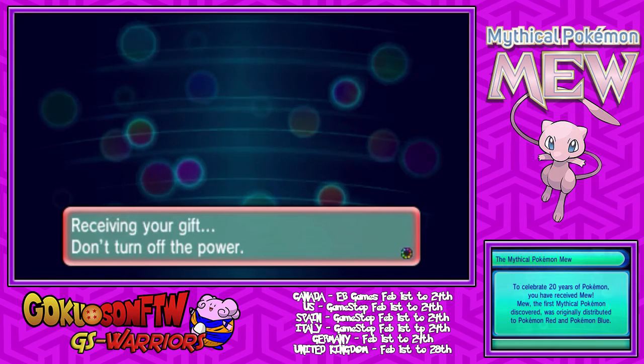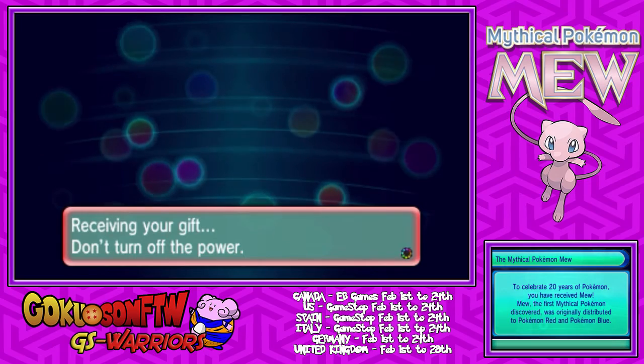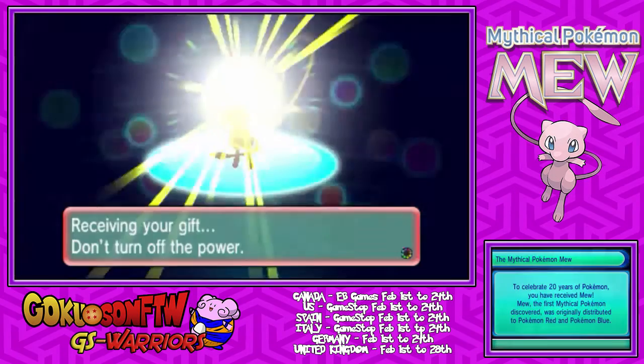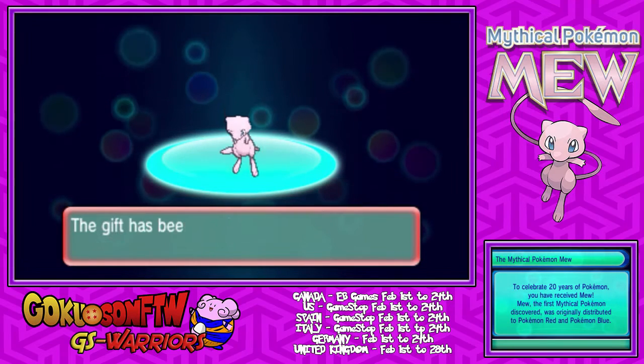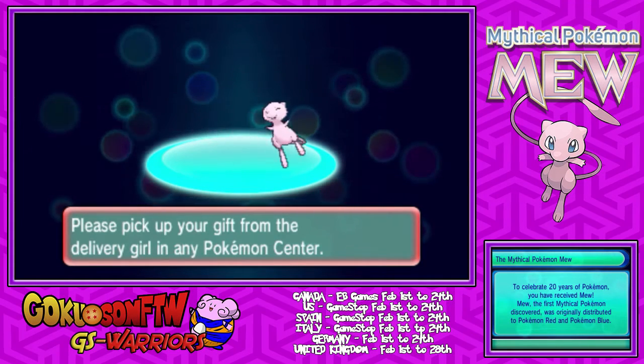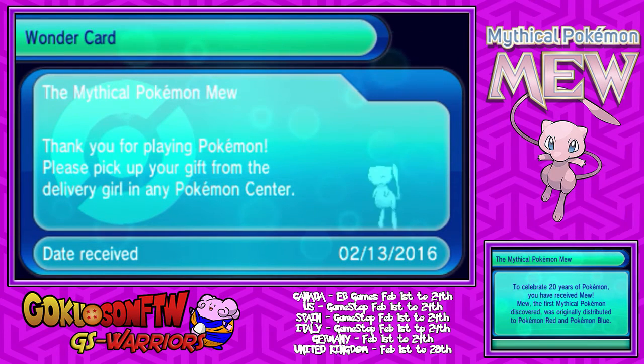So once you get your Mew, once you click on Yes, it'll say Receiving Your Gift and Mew is being transferred into your game. As you can see right here, I am receiving my own Mew. Mew looks so cute — I love Mew. Probably one of my favorite Legendary Pokemon just because of how cute he is. I love his design and everything.